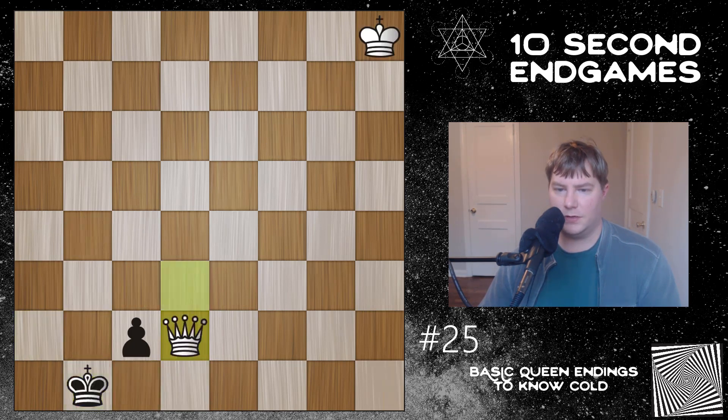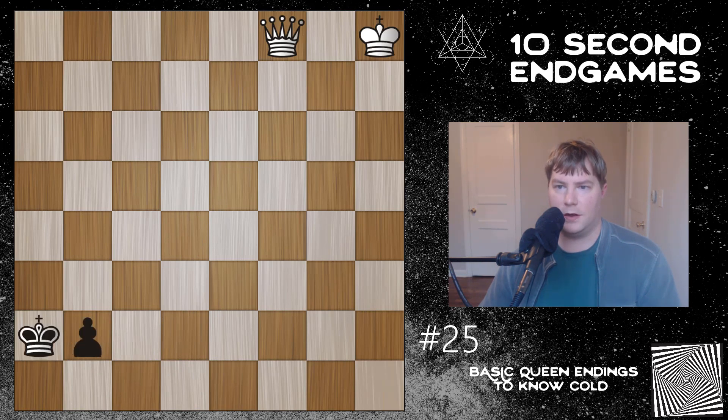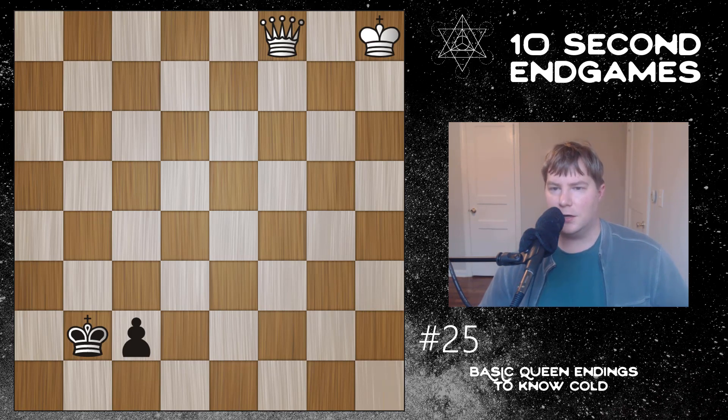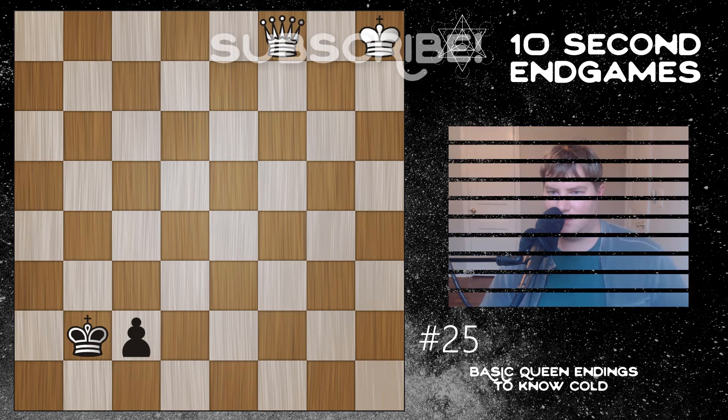These two very important positions I would recommend you study with a computer and practice them until you can get them instantly — as both White and Black, to defend yourself too. So you don't just have to resign; there are some blunders your opponent can make. Hopefully this video helps you understand some more endgame positions. I'm trying to cover more practical things. I do consider these positions much more practical and interesting. Thanks for watching, and I'll see you in part 26. Bye-bye.